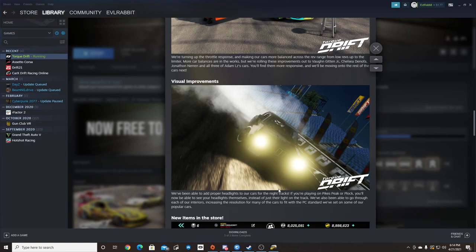Visual improvements include adding headlights. I know there are a few videos where I was running my Z at night and the headlights didn't work — they didn't show up on the track. They've adjusted that with some visual improvements, increased quality in some of the interiors of the cars and things of that nature.